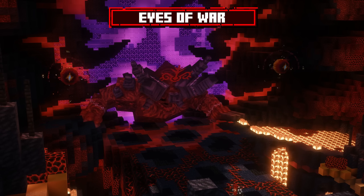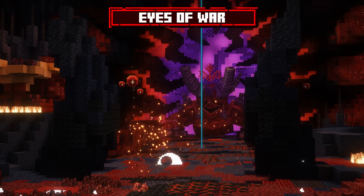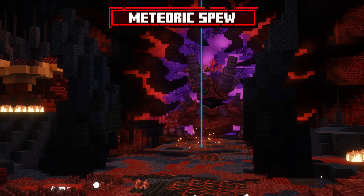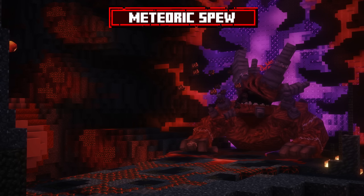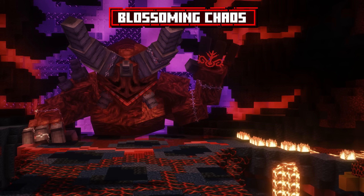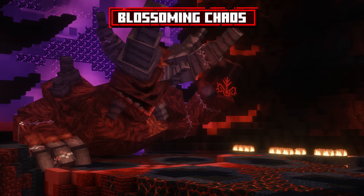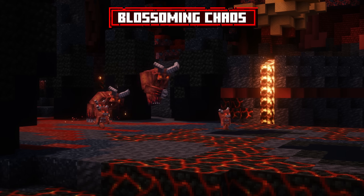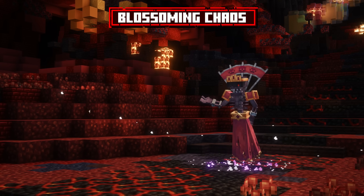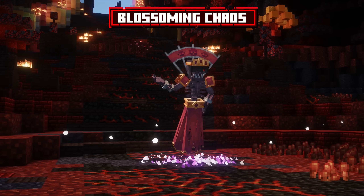When Annihilation bows down and puts its arms to the side, it will spawn flying minions that constantly fire beams at you. It also has a spit attack, spitting out a flurry of meteors. When below 70% health, Annihilation can raise its left hand with a sigil in its palm, summoning its strongest minions. Look out for the infernal subjugates at the back of the arena — they heal the boss, so kill them quickly.